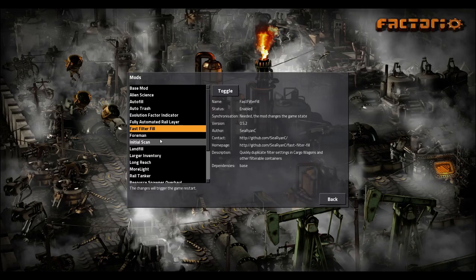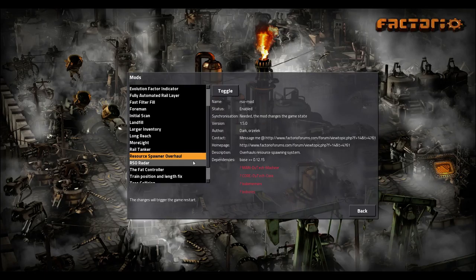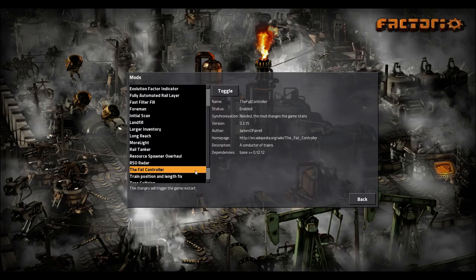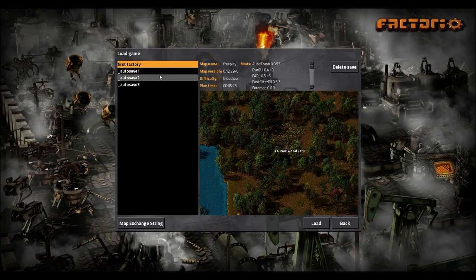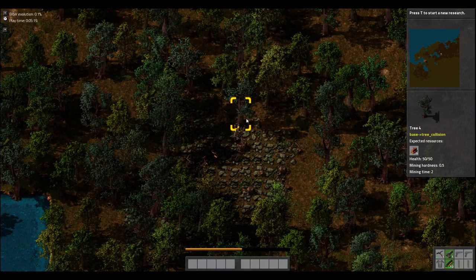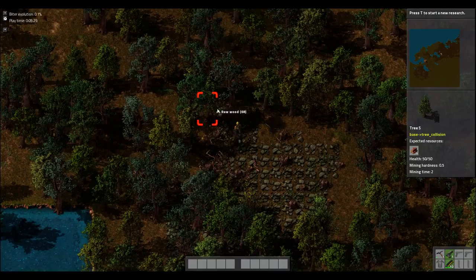So here are the mods I have installed: Alien Science, which allows me to make some science; Autofill; Autotrash, which is awesome; Evolution Factor Indicator, which shows how much the biters - your enemy in this game - have evolved; Fully Automated Rail Layer, which is FARL; Fast Filter; Foreman Mod; Initial Scan; Landfill; Larger Inventory; Long Reach; More Light, which is the one I talked about before; Rail Tanker, which lets you put oil in a tanker; Resource Spawner Overhaul; the Fat Controller; Train Position and Length Fix; Tree Collision; Upgrade Planner; and Yet Another Resource Monitor. Anyway, that's what we've got installed in this series.